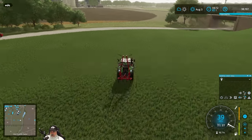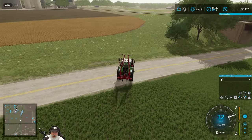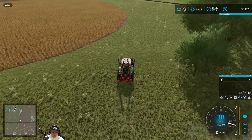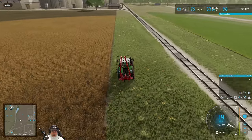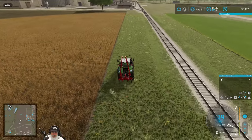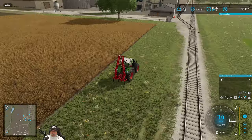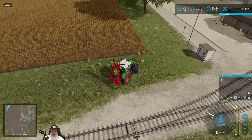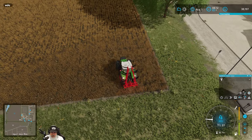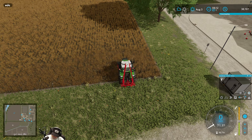If you don't know what Course Play and Auto Drive are: Course Play allows you to automate field work. You map out a course on a field — up and down patterns, spirals, headlines — and it does it very similarly to the AI in the base game except it's a lot more intelligent than what the base game does.